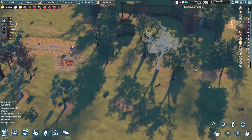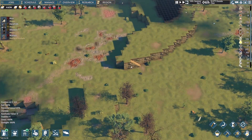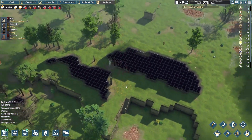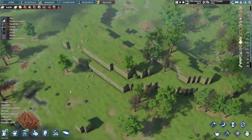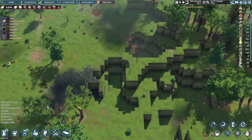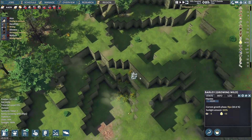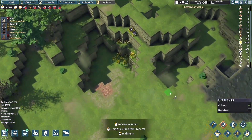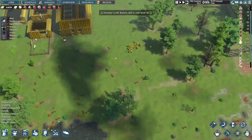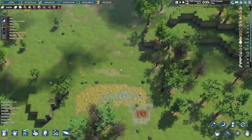I'm thinking if I can nestle the settlement in here — there's a point where I can easily go over here. This makes it easy to get up top. There's a way up this way, but there's no way onto this other area. There's a bunch of barley here — if someone can go over there and harvest that barley, that would be good. We have a little bit of iron and clay right next door, which helps. I can open up a nice little quarry.